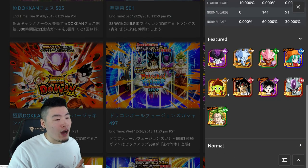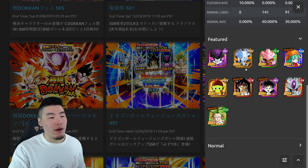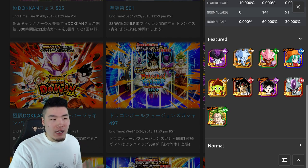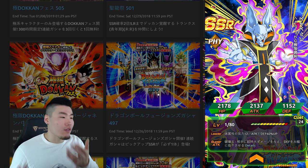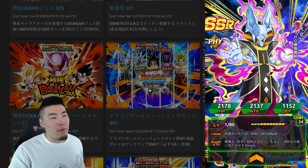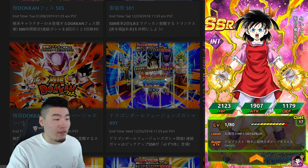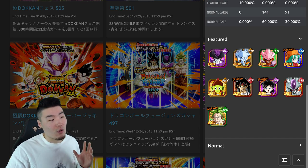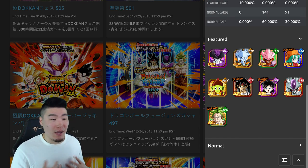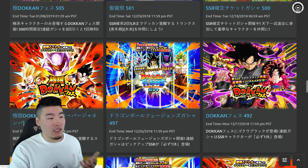Then there's the Dragon Ball Fusions banner. Honestly, none of these units are really that mandatory to have. They're cool units, but the only one I can really see being useful is Weerus for his ability to change two orbs into Physical, partnering him with nukers like LR Gohan and Perfect Cell. But you don't need him either. Pandel is good for the Fusions category but you don't need her for that either. These units are cool to have — they're fine — but they're not really overpowering anything. So that's actually kind of an easy skip for me. If you guys don't have a ton of stones to spare, especially if you're free to play, then skip this one too.